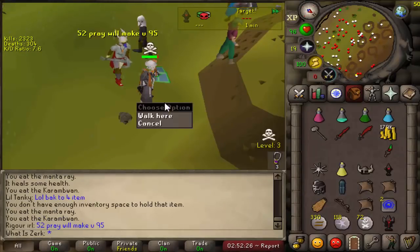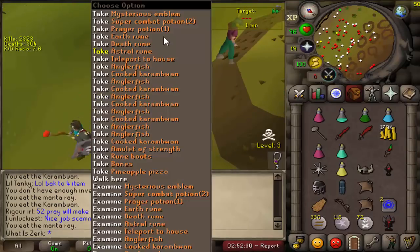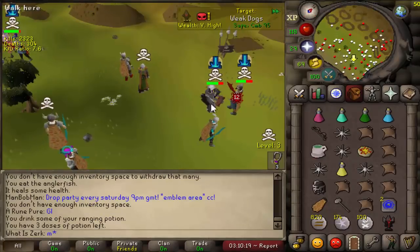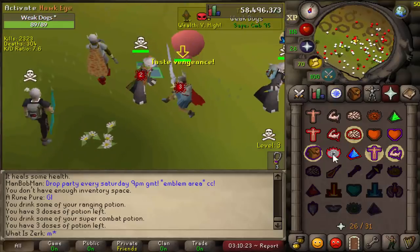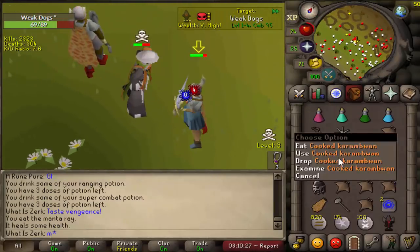He had 179k cash — I reckon he had D-claws or something. Why was he risking his DDS and the D2H? That was a massive G-maul, that is what we like to see. Good fight dude. Getting the rematch with him here — he's in max gear unscored, but he's got the normal Sara sword which is weird.